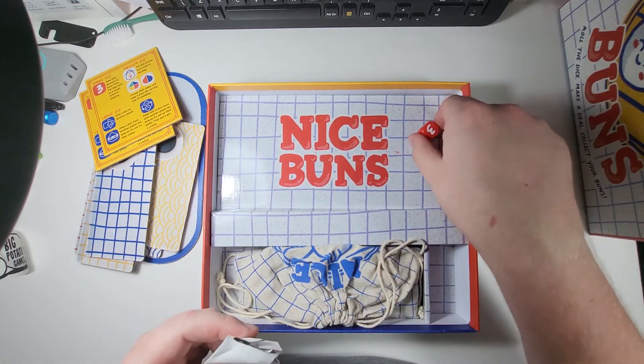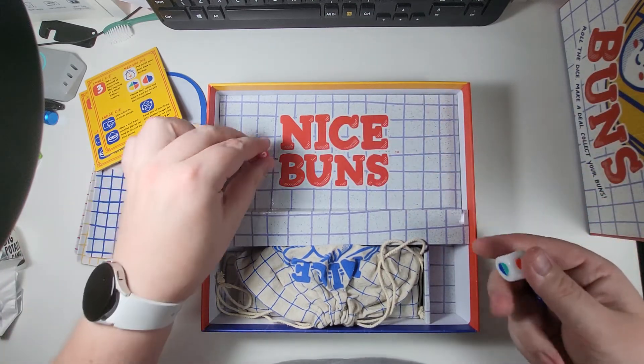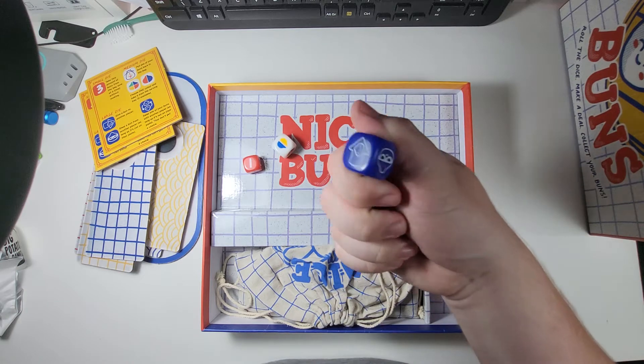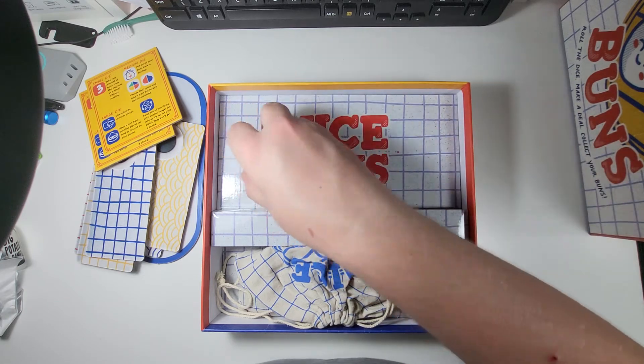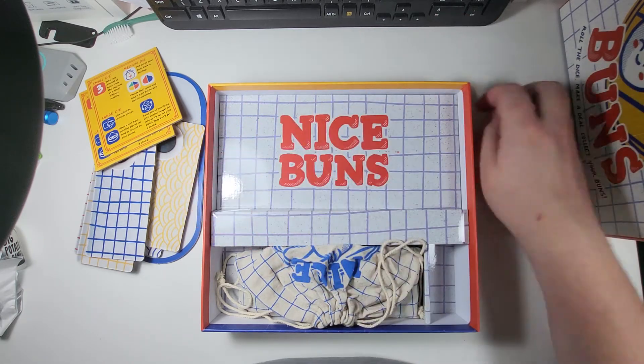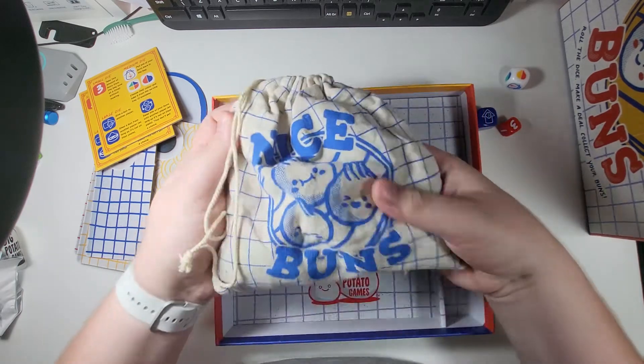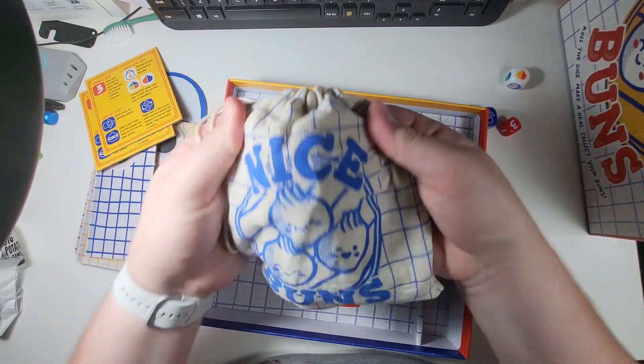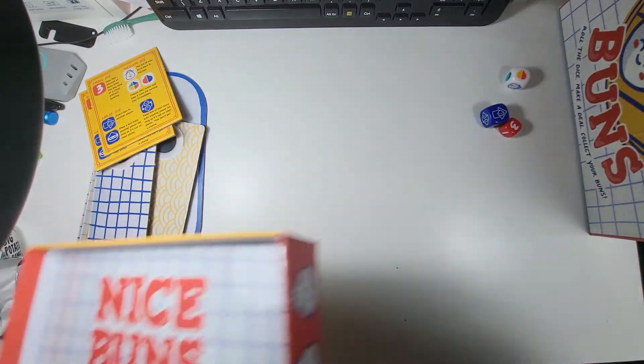You have a little paper bag — plastic free — with your dice. You have your bag of dice, your coloured one, and then your trading or stealing one. We'll get to those in a bit. And then you have your steamer bag here, full of nice little bao buns — and yes, it does say 'Nice Buns.'